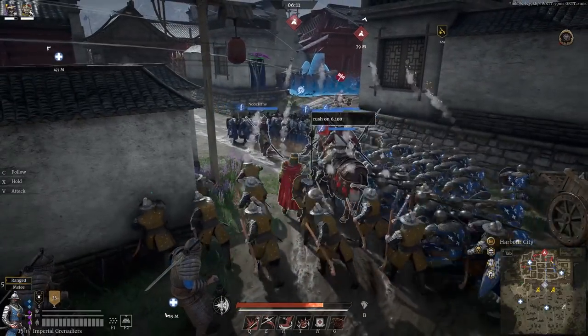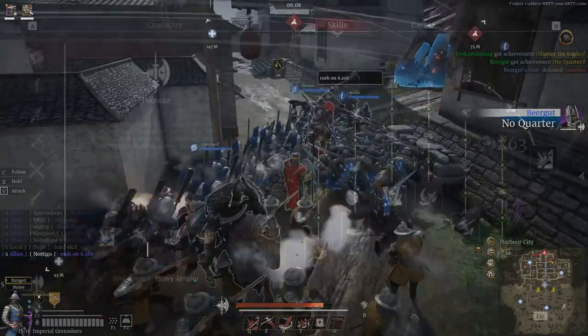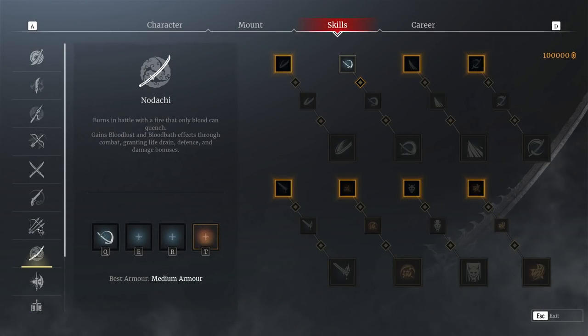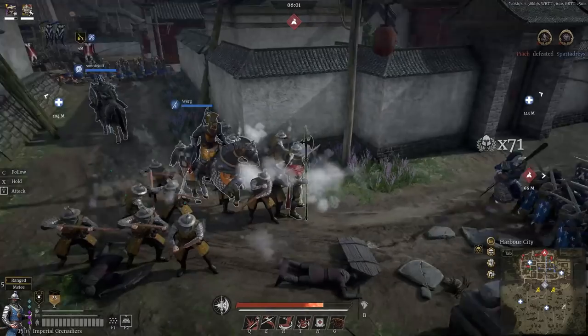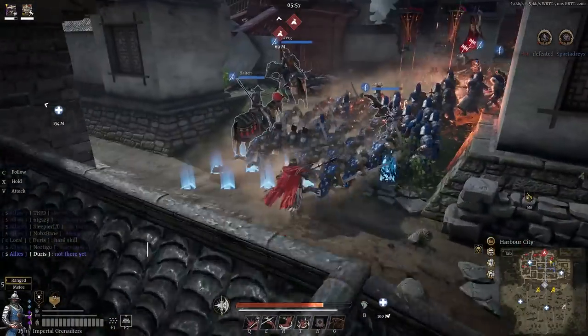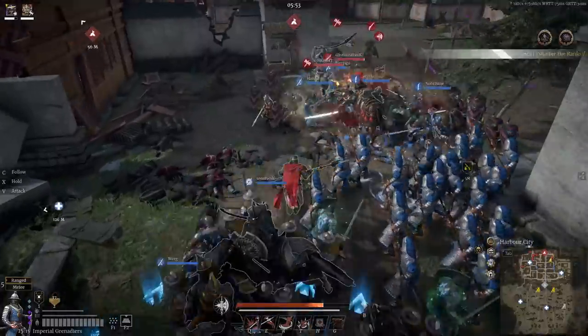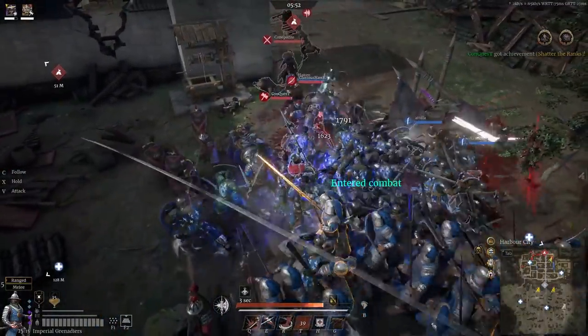You're going to get to control a hero. There are 12 different weapon classes to choose from, and each hero gets abilities, armour, and equipment. But you'll also get to control a unit of AI troops. These could be spearmen, archers, cavalry, swordsmen, mace infantry, pike infantry, and so on — there's really loads to pick from.